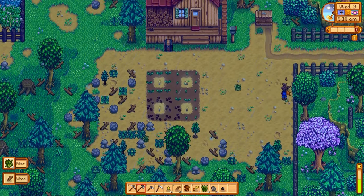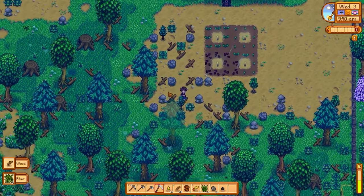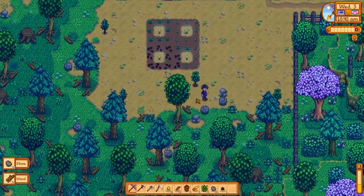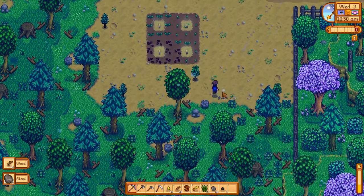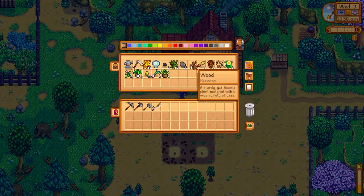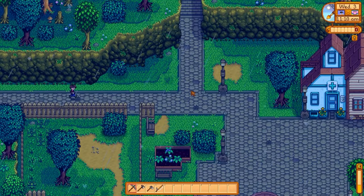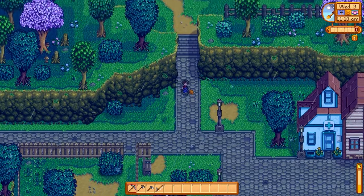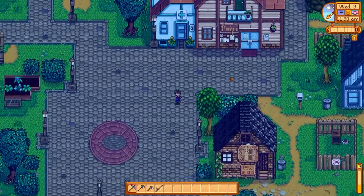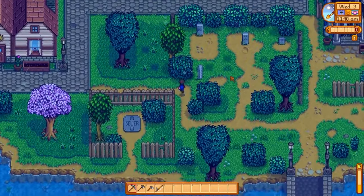Once this area is clean, we'll have space to expand the farm when we get some money. Oh, you can get coal from breaking stone — I didn't realize that. So this area is nice and clean, more space to expand if we need to. Let's go fishing. I only have two of the three seeds so I can't make spring food yet. Ocean fishing is by far the easiest — the easiest fish to catch. Clint wants iron ore but I can't even get to the mine yet.